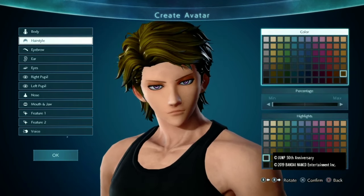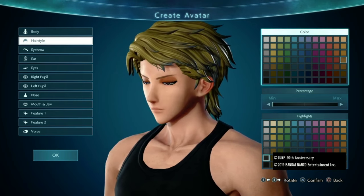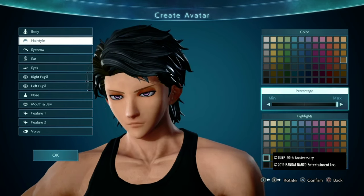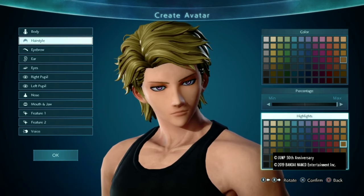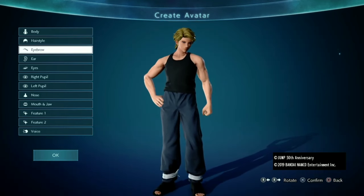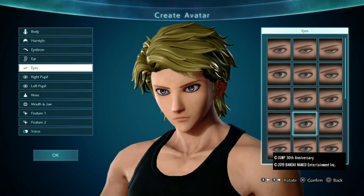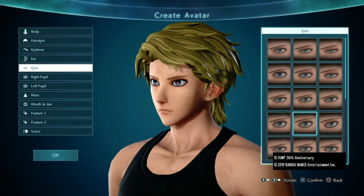For the hair color, you want to scroll all the way to the right and go up and give him that one. For the percentage, you want to max that out. And then for highlights, you want to do the exact same color. For eyebrows, you want to leave them the same. Same thing with the ears or eyes. For eyes, you want to choose these eyes since they're more roundish but not too round.